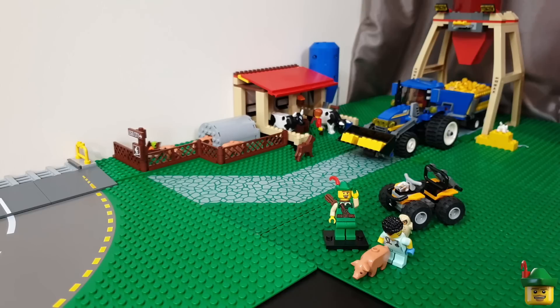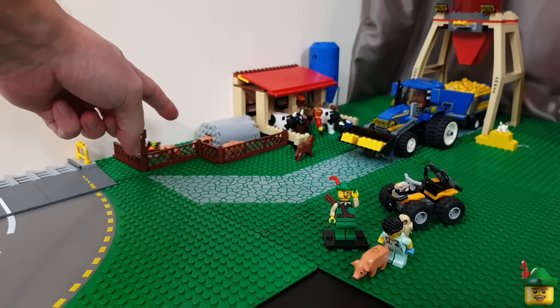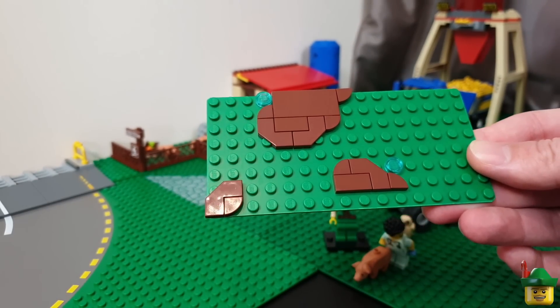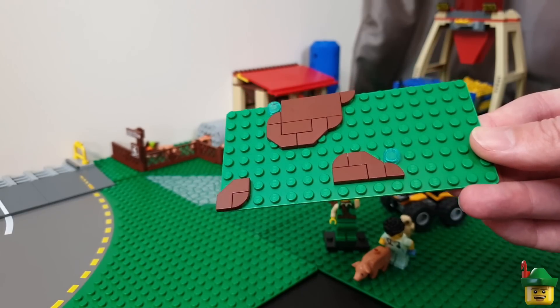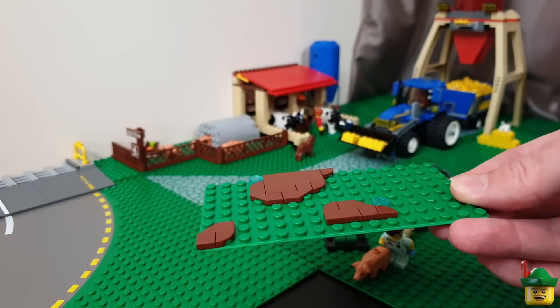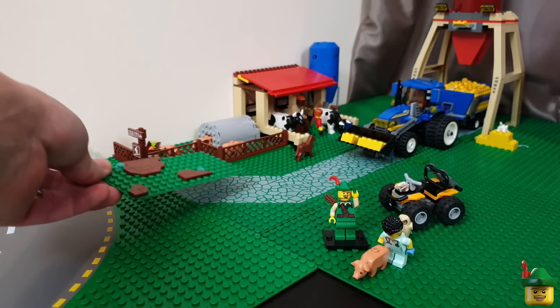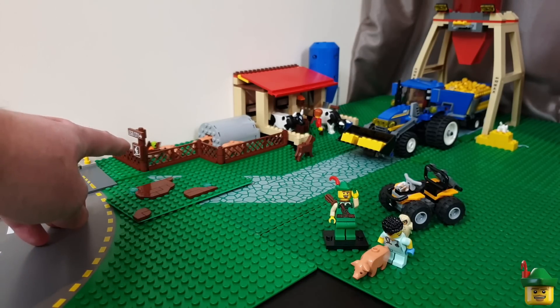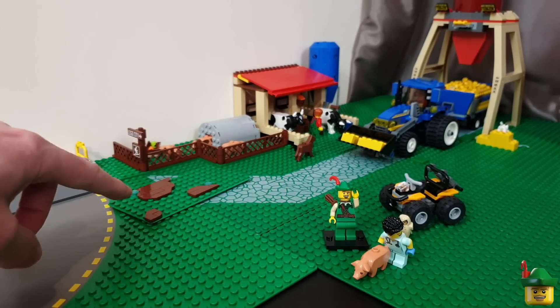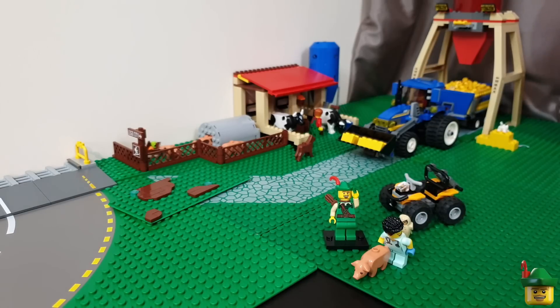Probably the most common comment was to add a lot of mud to the pig area, which is far too clean at the moment. I've just mocked up on a spare piece of base plate some patches of mud made out of tiles — mainly brown ones, of course. I didn't want too much brown in case it blended in with the fence, but it is necessary to have some mud. We might also have to make the area a little bigger to accommodate everything, and perhaps have the vet scene outside the sty — maybe they brought the pig out for examination.